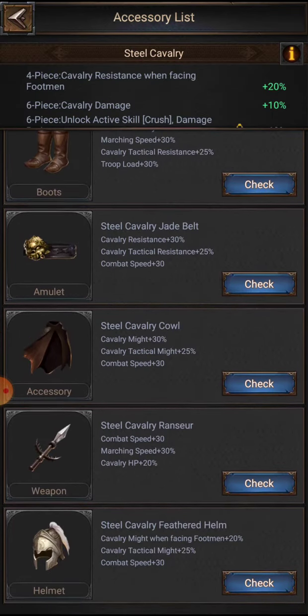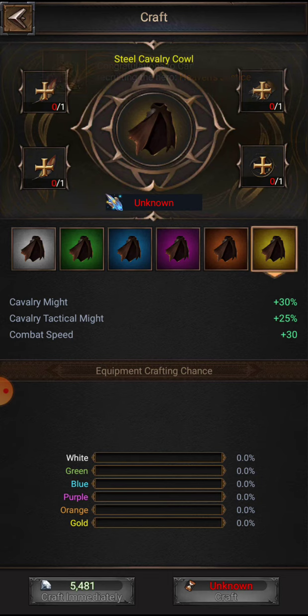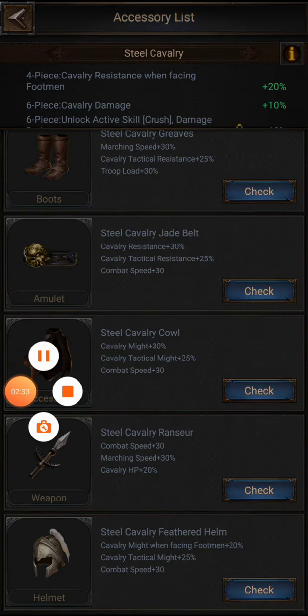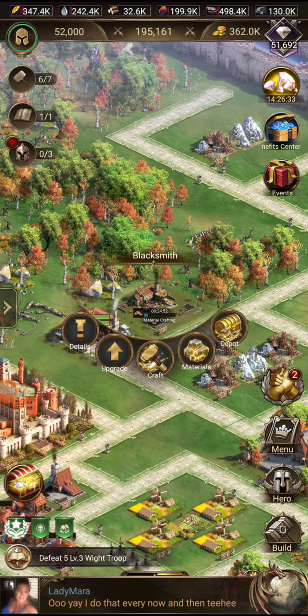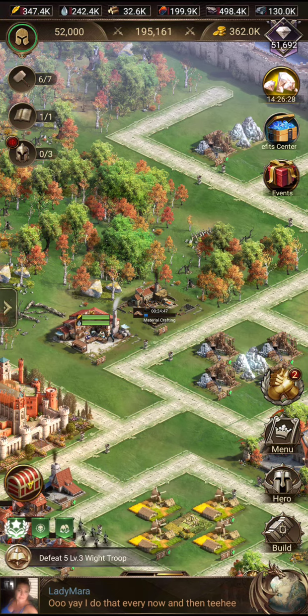Like when you get into the steel cavalry stuff — it's hard to get those kind of materials, they take forever to process. So do your research on it, and keep your blacksmith building updated. That's your first course in how to do crafting.